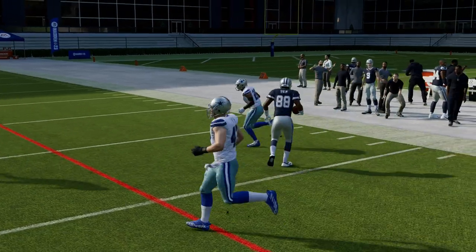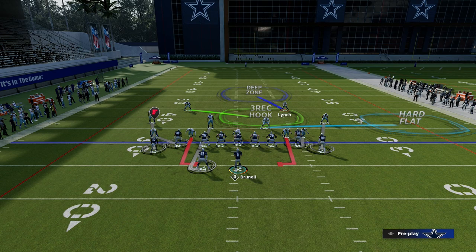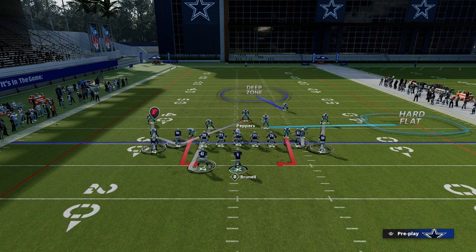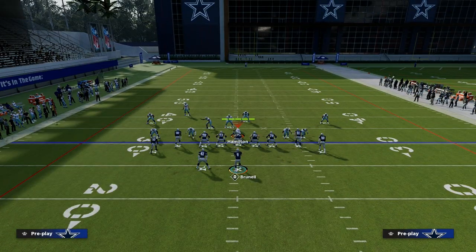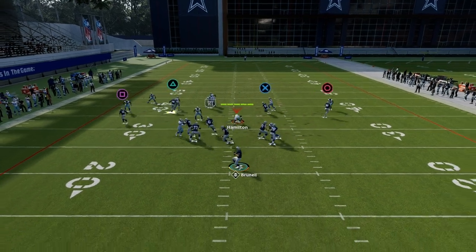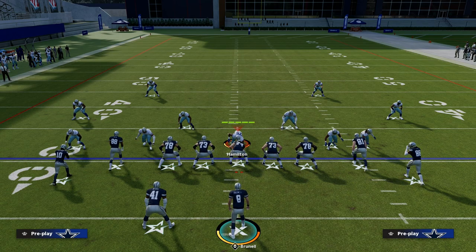Just for the fact that both receivers win against man coverage — which route are you going to want to user? Generally you're going to user the post. How are you going to defend the slant? There's really only one way: put a curl flat and maybe a hook curl. But I can throw it before it gets to the curl flat — whether it's a slant, drag, or end, it doesn't really matter. I can throw the ball before it gets to the zones.